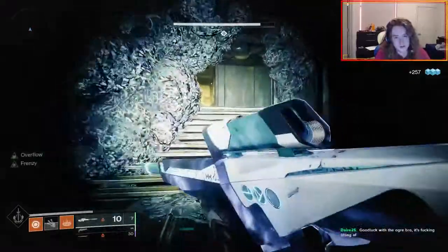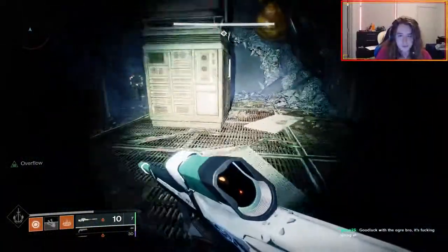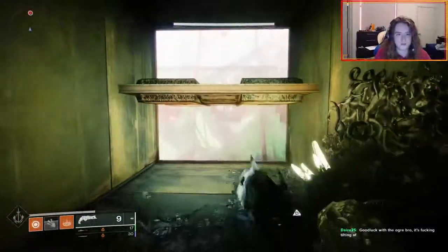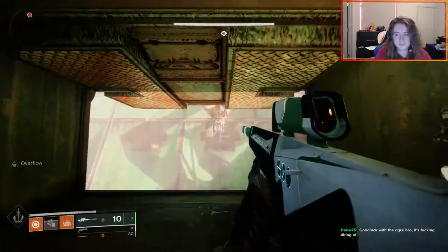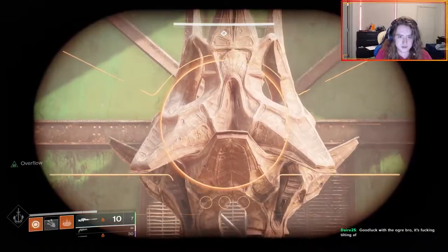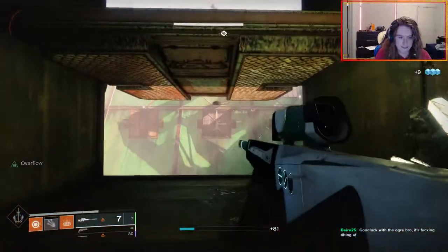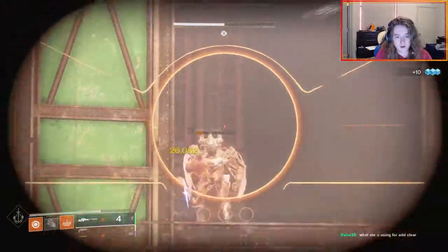Moving on to the specific encounters, we'll start with the opening. I just used cover to clear my way up to the cave, then I spawn-camped the enemies that spawned in the cave using Witherhoard. I saved my super for the Knights after dropping down through the Crystal Cave, and I used either Witherhoard or a sniper for the Shrieker, depending on which class I was on. During the section in the Reservoir, I again used Witherhoard to deal with the Thrall and later the Shrieker that would spawn. Other than that, I have no other specific advice for this section — just watch your jumps, be careful, and don't run into the spike traps. Make your way to the Ogre encounter and get ready for your first boss.